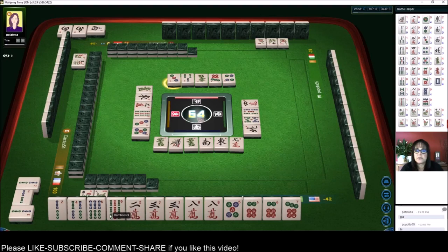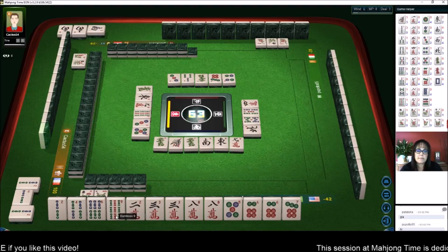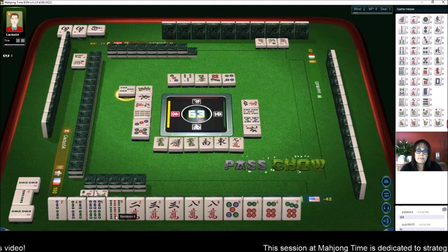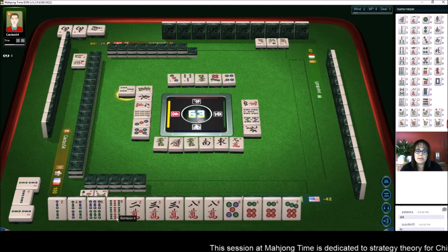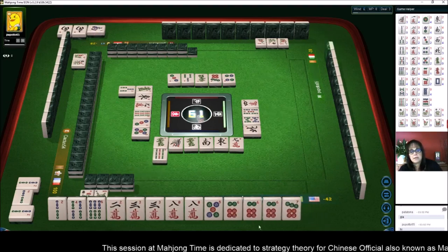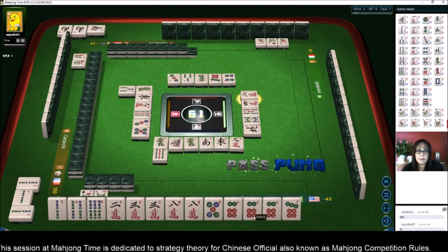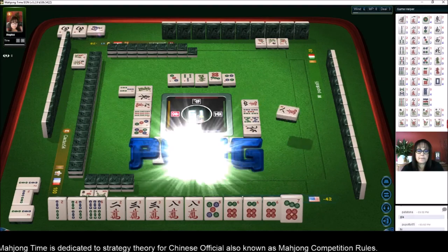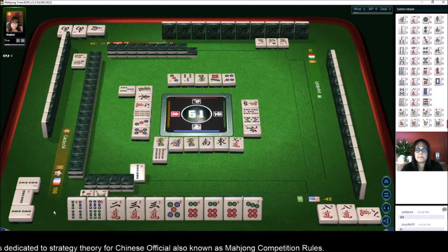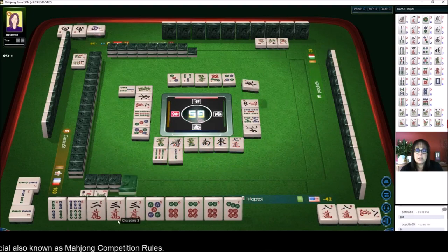Maybe we could save the two for a safe discard later — let's get rid of the nine. Three bamboos — we're not going to chow that. We have a concealed pung right there. Eight characters — pung! Pung, discard the two. Two bamboos — we have a pung and a pair. East wind — we need two more pair.